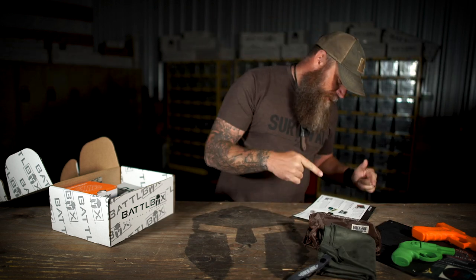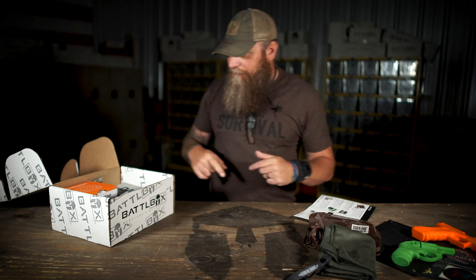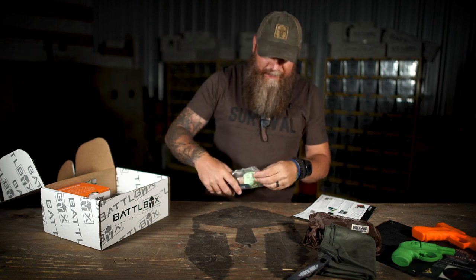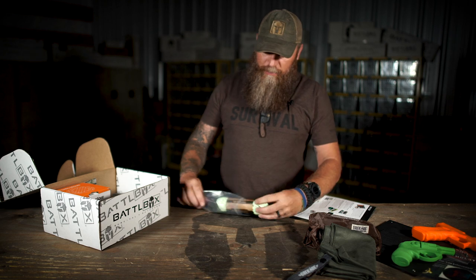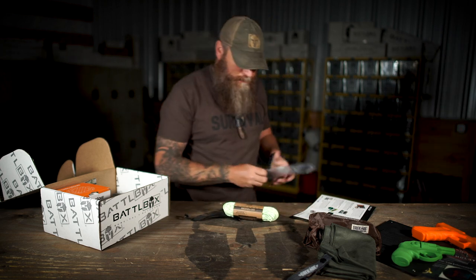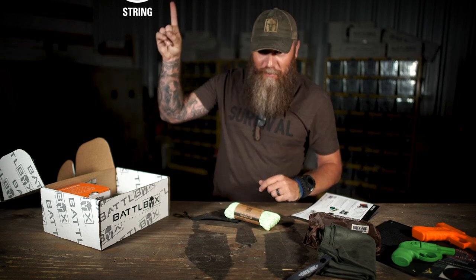The third item in the basic box is a Southern Survival glow-in-the-dark reflective 550 paracord. Cordage is a big deal. I would put cordage really, really high on the list because you can do so much with it. This falls into the string category.